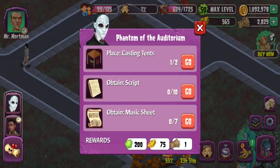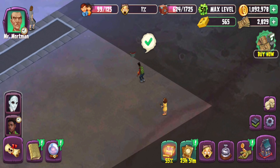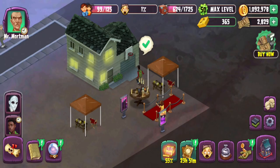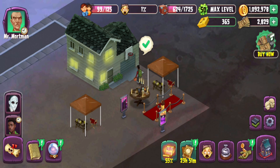Next quest: get the casting tent — you need another one unfortunately — and obtain some scripts and a music sheet. What's interesting is that Slappy had the script for some reason and dropped it off. This script has been hidden for a century, which means a hundred years have passed and this thing survived. How is that physically possible? But it survived, so okay.